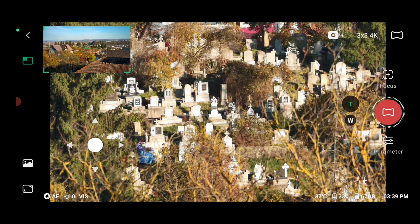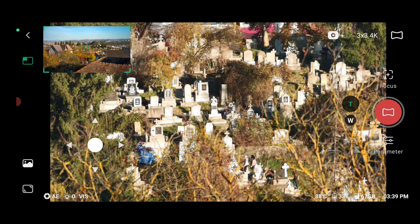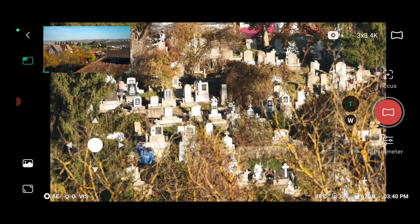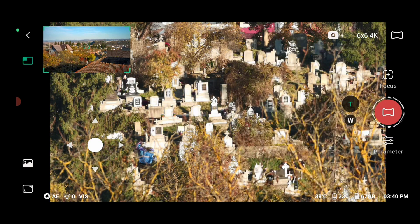Here are the settings — we let it default. We should also have the settings for the pan somewhere. Here, when it says 3 by 3, 4K — here we have the settings and we can go more. We can change the rows: row 6, go 6 by 6, and begin.